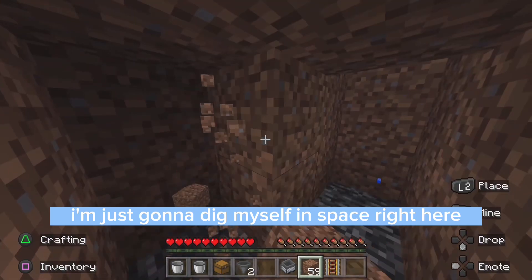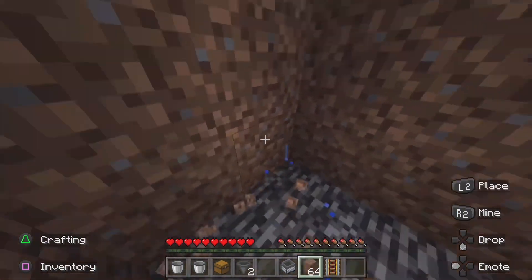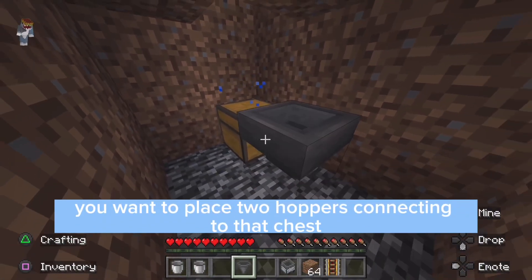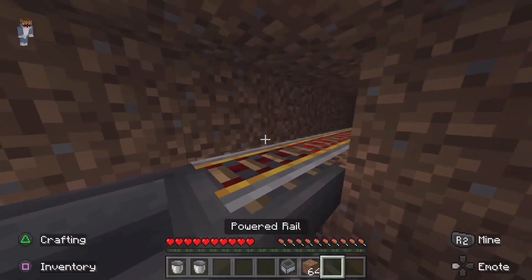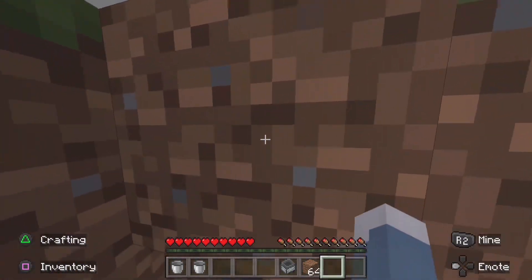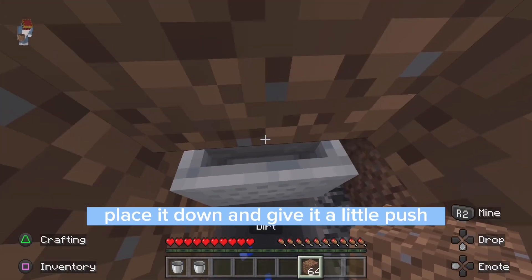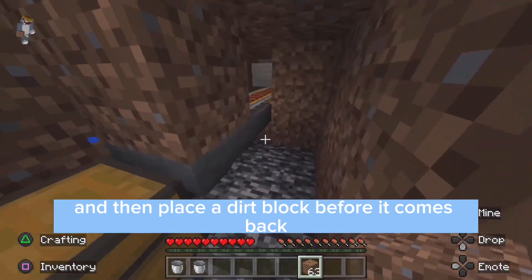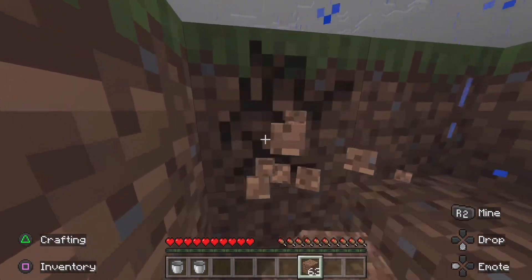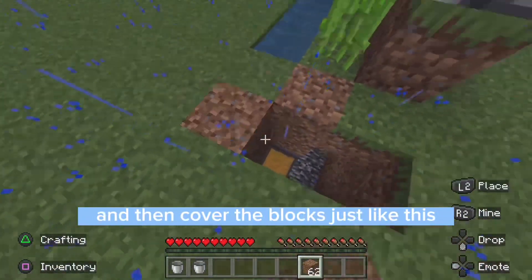I'm just going to dig myself some space here to be able to move around freely. What you want to do is place a chest, place two hoppers connecting to that chest, place a rail on top of that hopper. Then go ahead and get your minecart with a hopper, place it down, give it a little push, and then place a dirt block before it comes back. As you can see it'll start going back and forth — that's how you know you did it right.